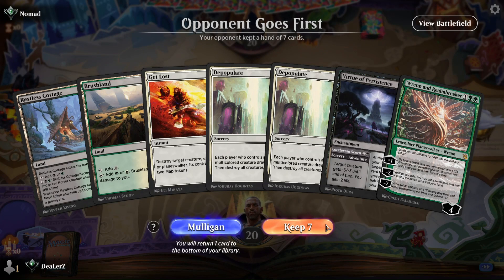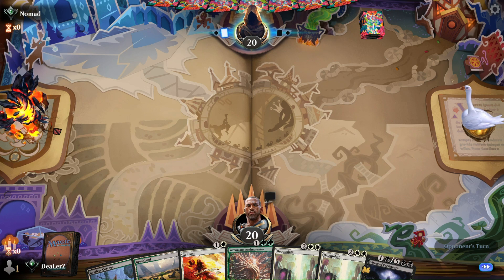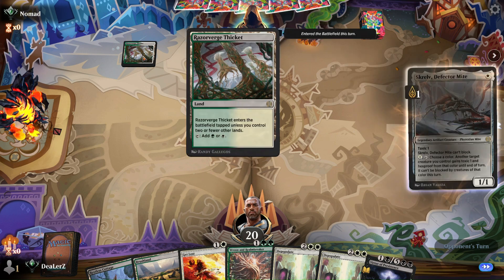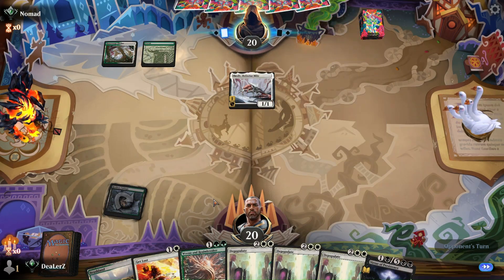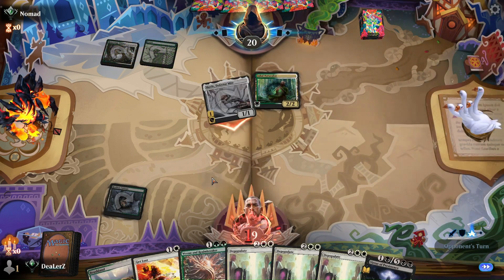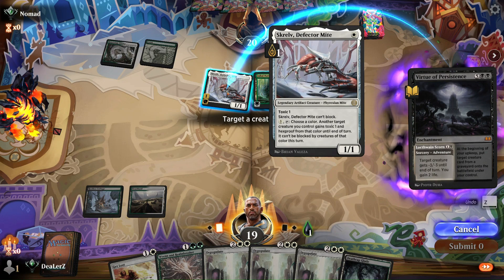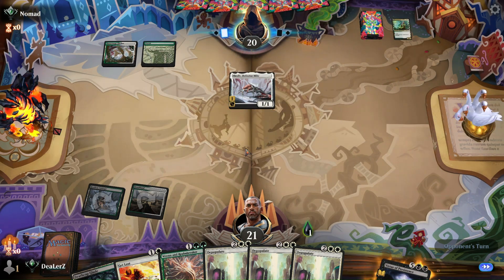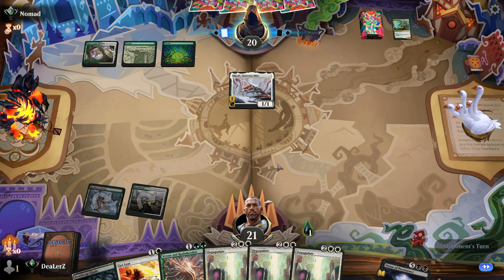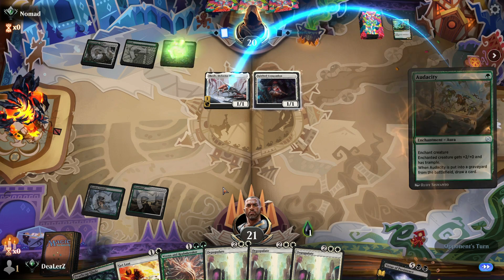Got two early removal — hopefully we'll draw into land, usually we do, we play 26. Not the best hand ever but we'll take it. Depopulates are great but we need land. I think Depopulate can be a great card against them but we need the land. We're playing enchantments, which is fine as long as we draw land. There's land — tapped. I think we're just going to kill the Naturalist.